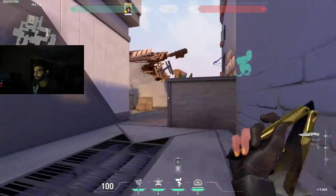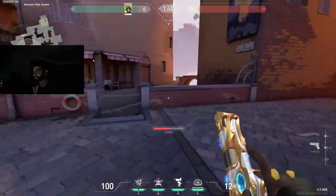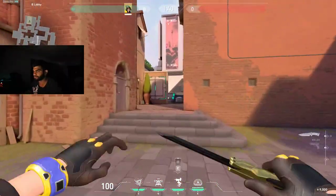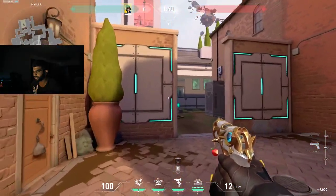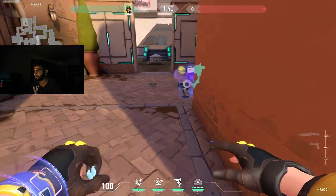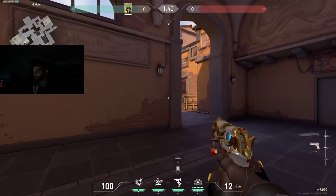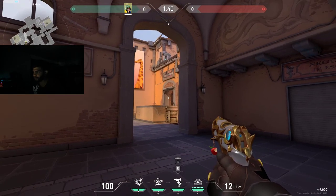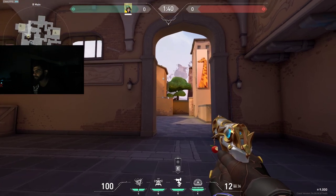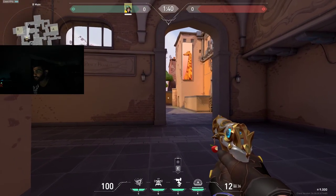If my teammates are going A, I usually go tiles and hold the rotates down mid, or my personal favorite: I put my turret here, walk down B main watching the market angle, and if nothing pops I go watch the CT angle down here. You position yourself where you're not being spotted by market, just watching the rotate.